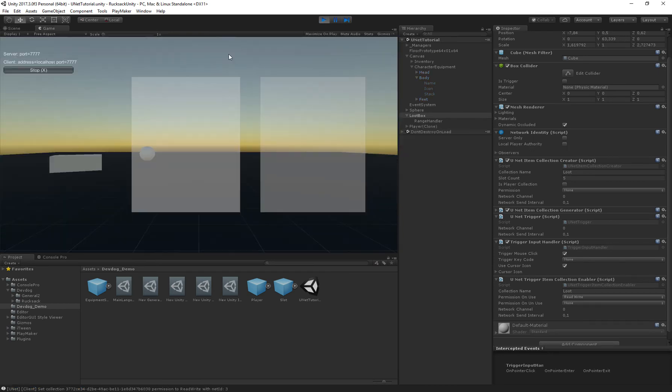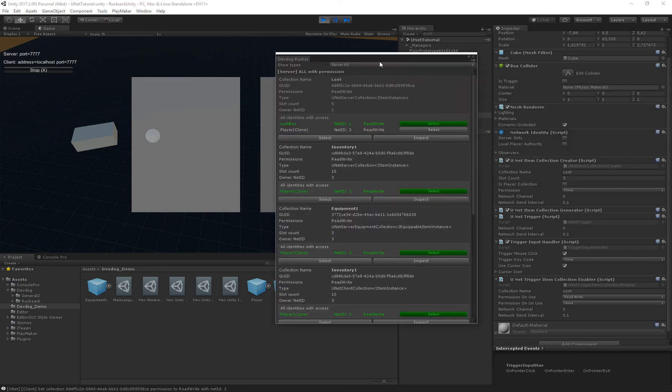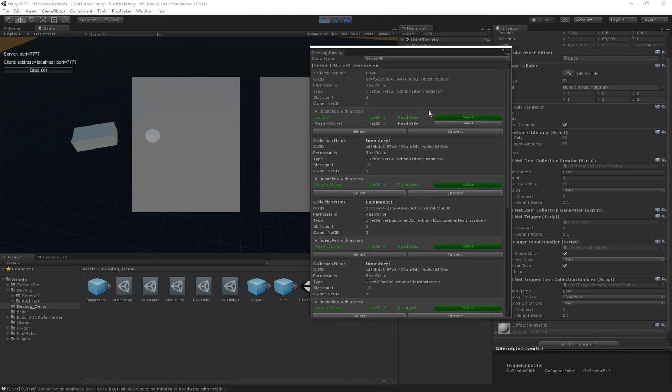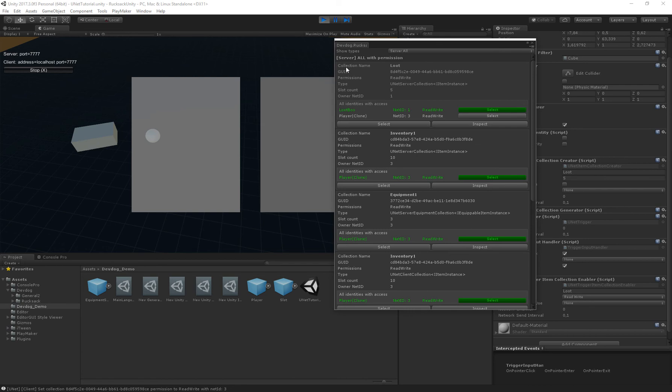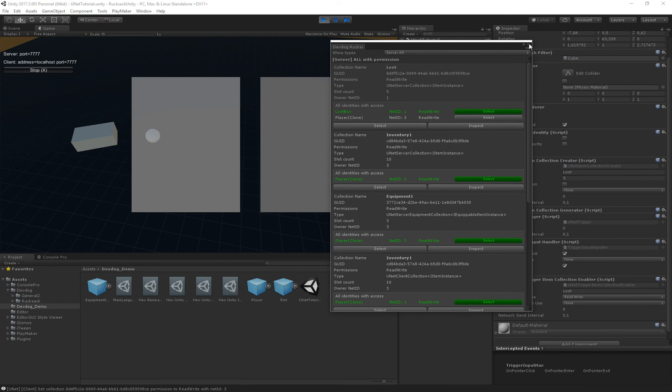Click the box — nothing visible yet, but go to Tools > Rucksack > Units Collection Debugger. This window shows which permissions each player has for each collection. We can see the 'loot' collection with its GUID, permission set type, and owner ID. The loot box object itself has read/write permissions. Our player also has read/write permissions after clicking. Click again and the permissions are revoked — the player is removed from the identities-with-access list. Click again to regain permissions.